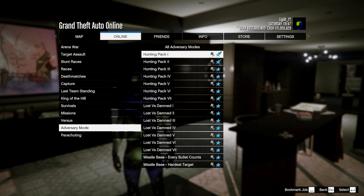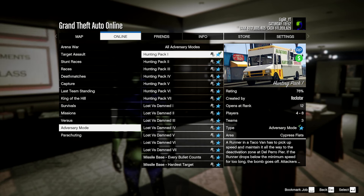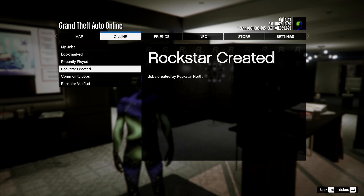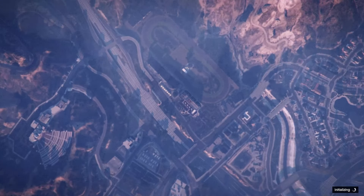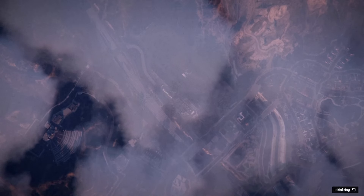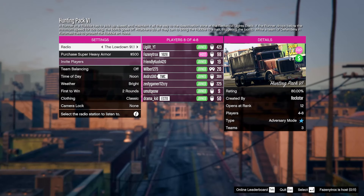If you have a group, go to Play Job, then over to Adversary Modes, and make your way over to Hunting Pack — you'll notice there's double money and RP for this week. If you want to join a group, go to Quick Join and then Play Adversary Mode. It will link you into any group starting an adversary mode, and because a lot of people are doing this due to double money and RP, you should automatically get into a group. Once you have your group, go ahead and launch the job.